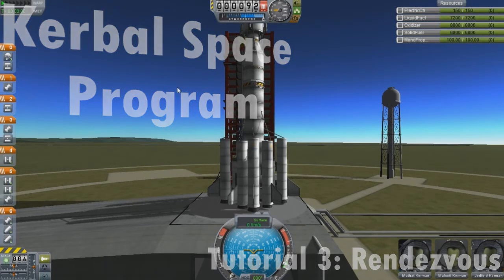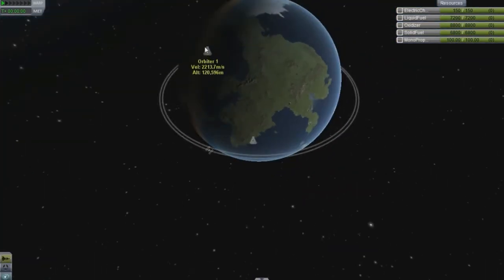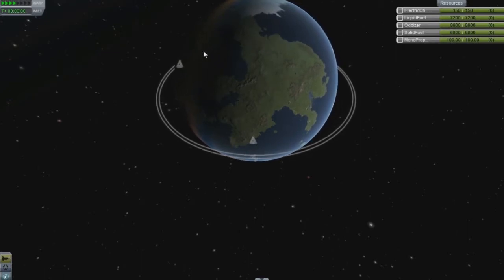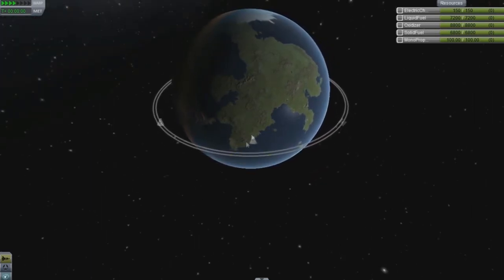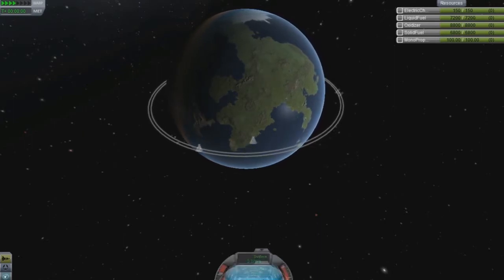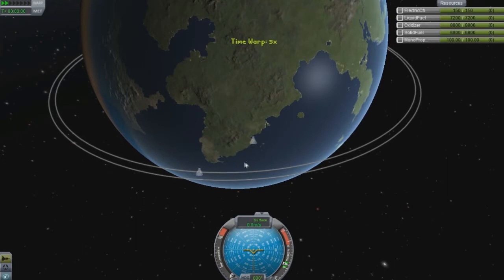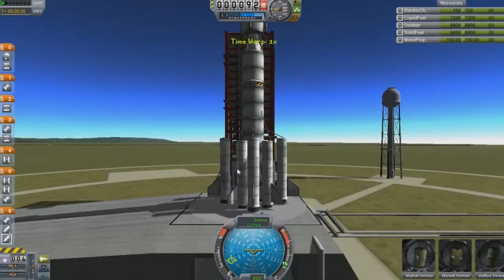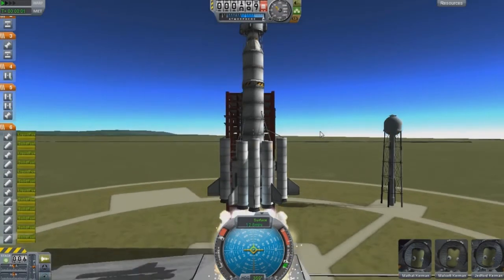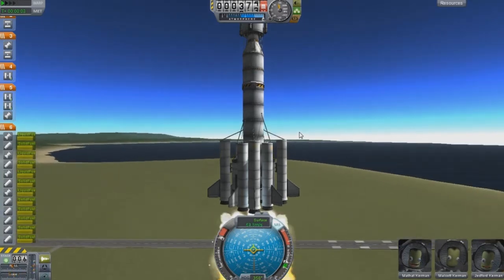Hello and welcome everyone. Today's tutorial is on rendezvous. We have Orbiter One that is orbiting the planet right now, and we need to get as close to it at launch as possible. I'm gonna let it get to about right here and then launch. I've got 15 minutes to get to rendezvous so I better hurry. I hope you guys are liking the tutorials.